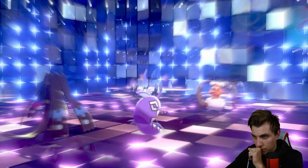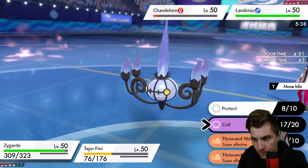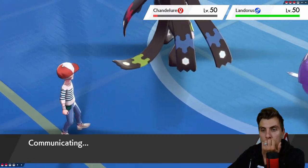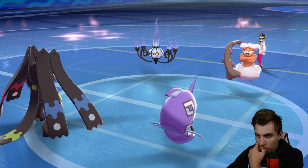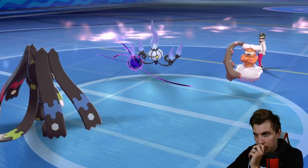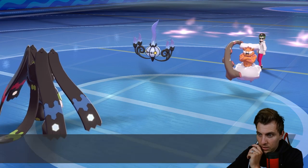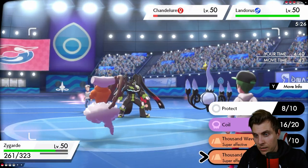They Trick Room again — that's fine, we can still Coil. Then Nature's Madness into Landorus. They'll Sludge Bomb Fini for sure. As long as we can just sit and Coil — though we don't have that special defense boost from before, which makes it more awkward. Just how much damage is Landorus going to do to us before Zacian comes in? Two Coils might be enough — I think we'll have to start going with it.